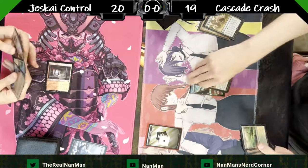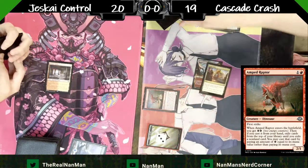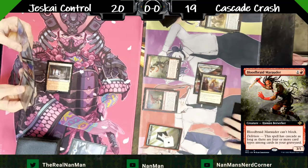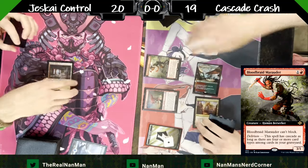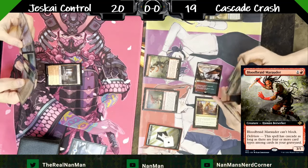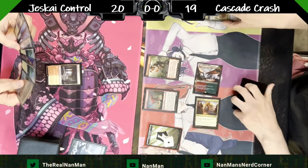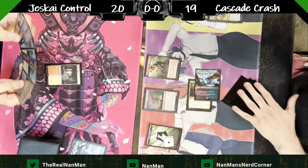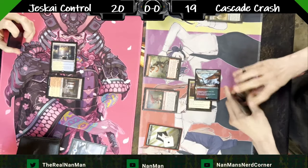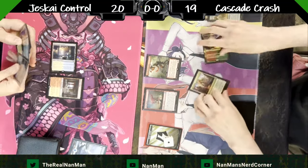A lot of people thought the Crashing Footfalls style deck would just die out after all the fun stuff that happened with the bannings about a year ago. But now people are finding new ways to do things. Blood Braid Marauder is one of the new tools people are experimenting with — it's a creature with the ability to cascade, and the longer the game goes on, the more useful it becomes.